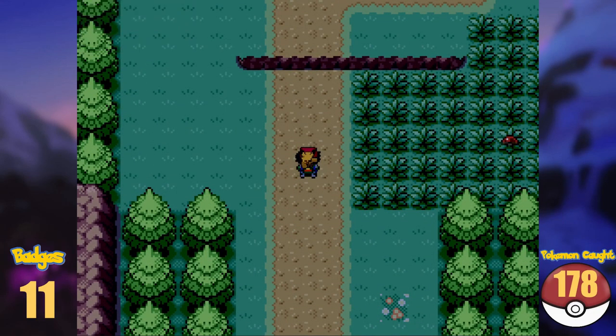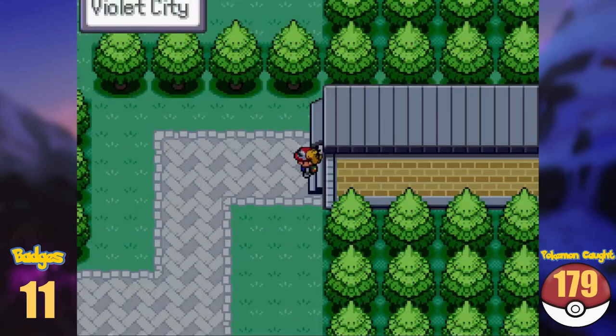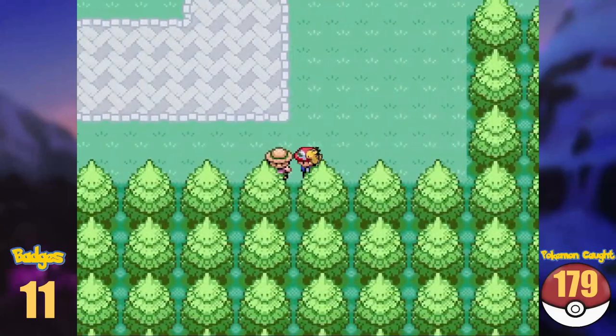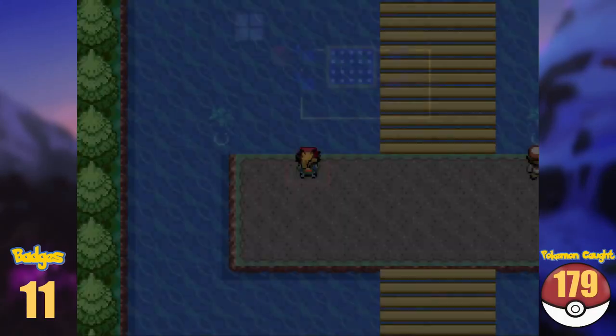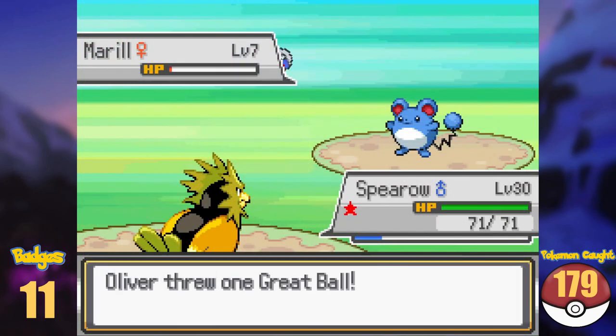Halfway to Violet City, we stop to get ourselves a Ledyba in the high grass. A bit later, we arrive in Violet and, because I want to know how far we can get with the badges we have, I decided to skip it entirely. Before I left the city though, I used the chance to use my old rod to catch a Marill here.